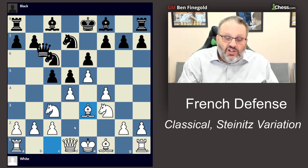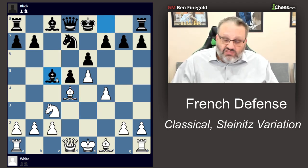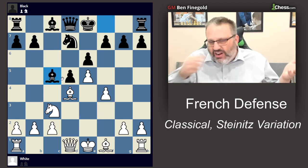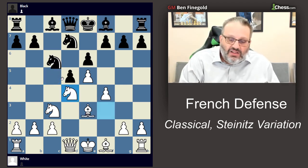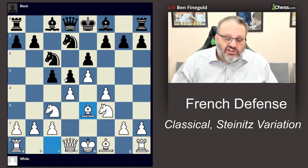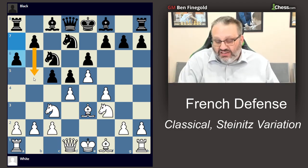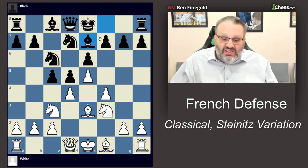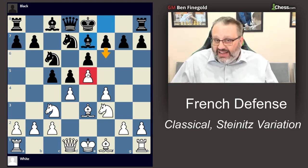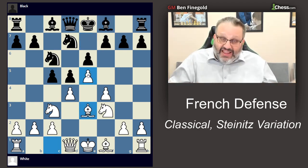Black can also just take everything — take on d4, knight takes, and keep trading. White should be better there because white's white-square bishop is better than black's. Or black could ignore everything and play a6 to advance on the queenside with b5, or play bishop e7, castle, and later play f6 to attack the e5 pawn. There are a lot of different ways for black to play.